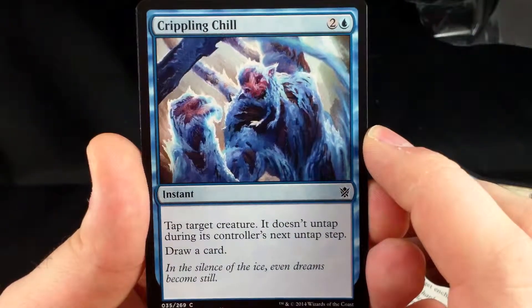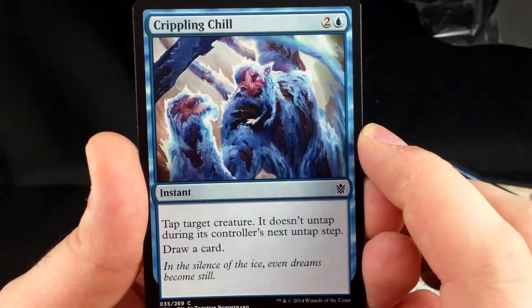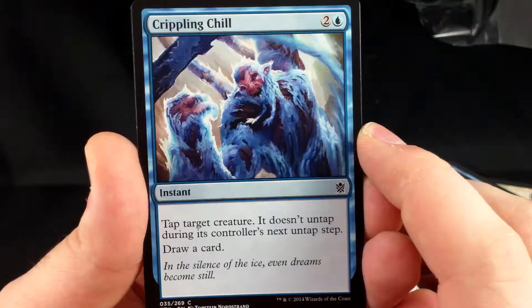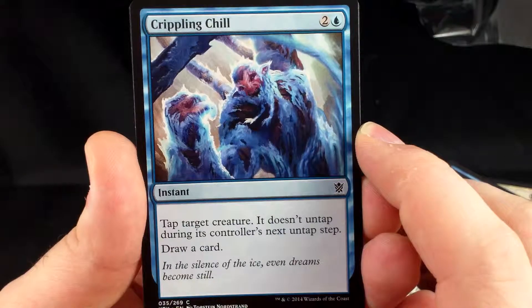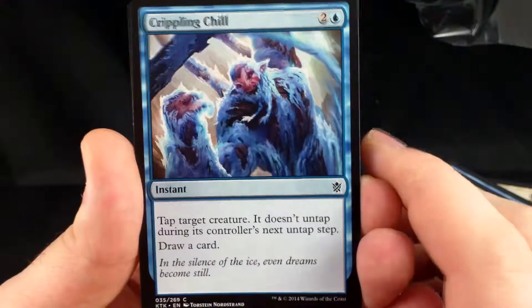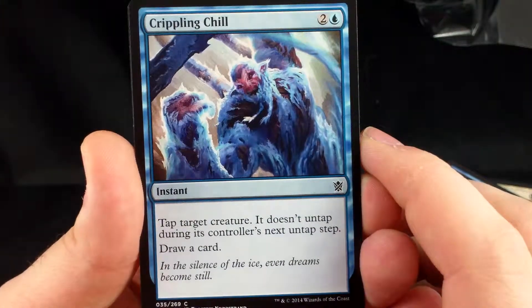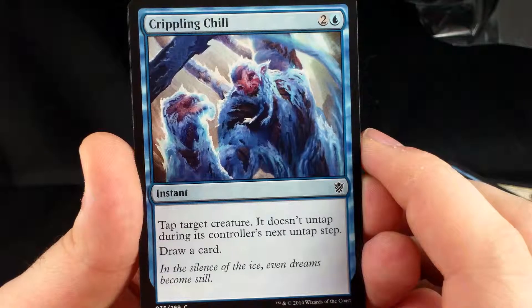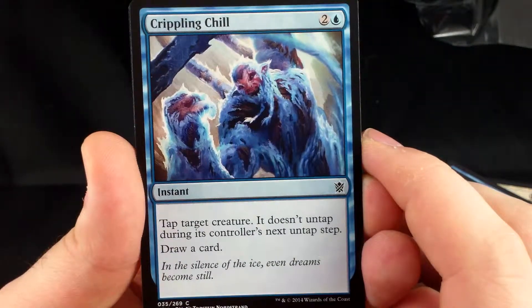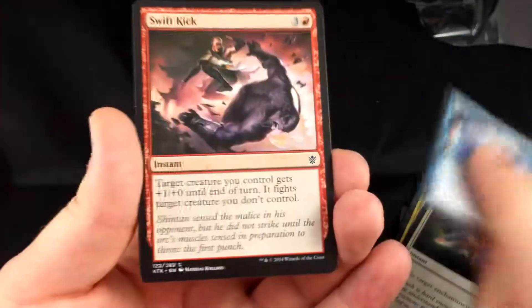Crippling Chill — 2 and a blue. Tap target creature; it doesn't untap during its controller's next untap step. Draw a card. If you're trying to go long with Jeskai, or the Temur, or maybe Sultai, this is a good card. It taps down a big guy, prevents him from blocking or doing anything for a turn, and it replaces itself by allowing you to draw a card. That's a pretty solid card.